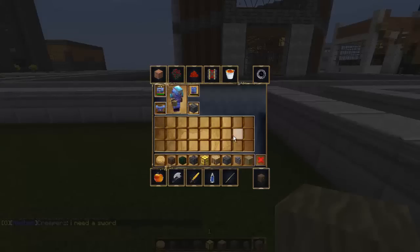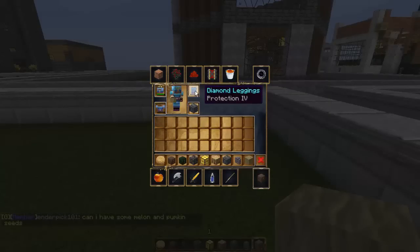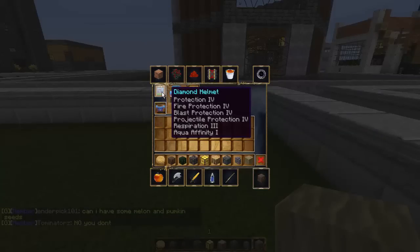I go into my survival inventory. This is the weird part. A long time ago there was a server crash. When I logged back in, I had these items in my inventory twice — they were duplicated. The helmet was too.